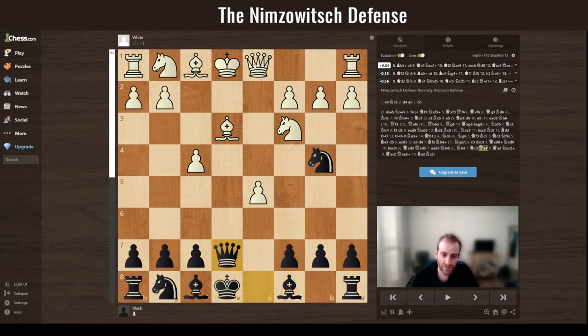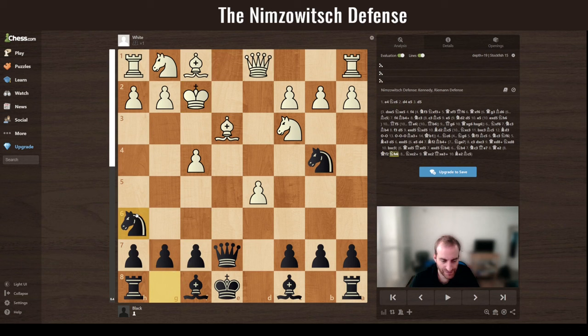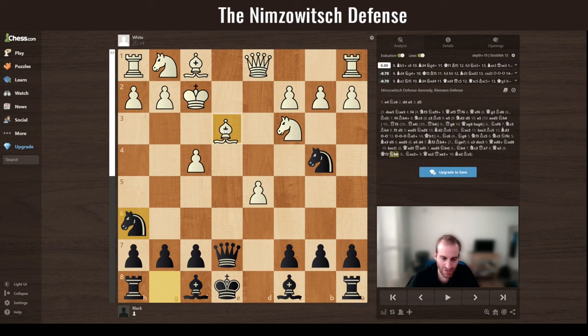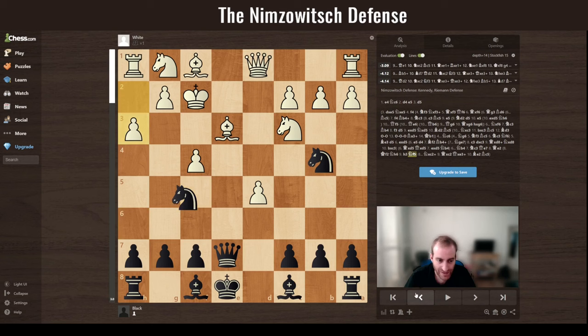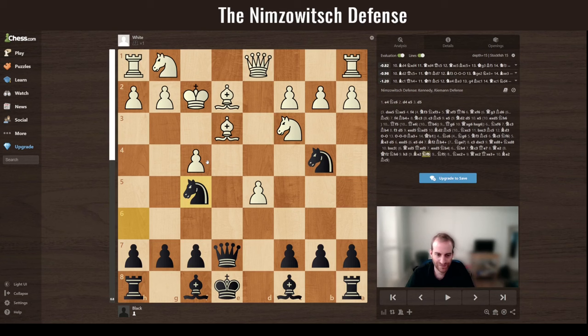If white doesn't want to protect with the queen but rather with the king — which is also possible — you have this knight move, either from here or from there. From this square is a bit better because you have both attempts: to come over there with a double check while attacking the bishop, or coming from the other side. If white does h3, you come from one square; if not, you come from the other, which is even more powerful.